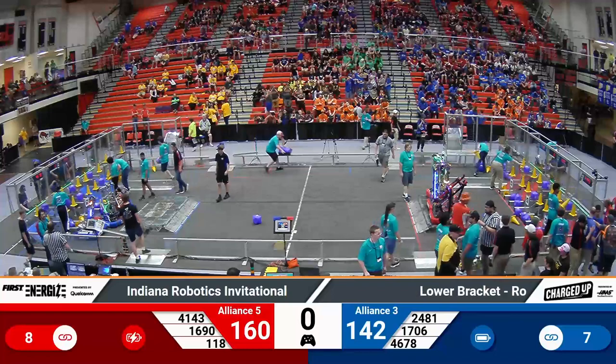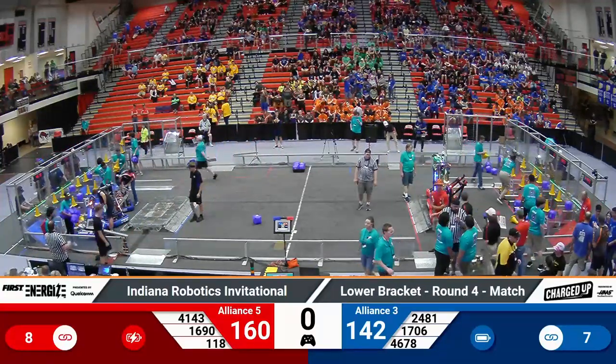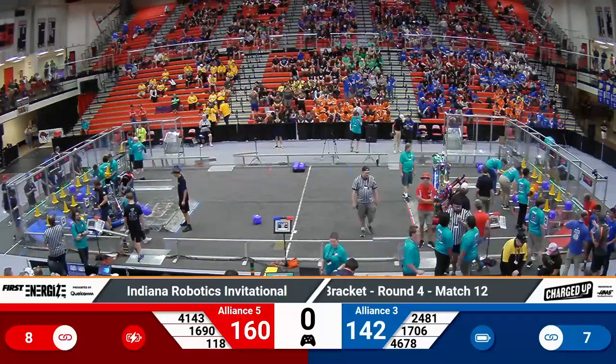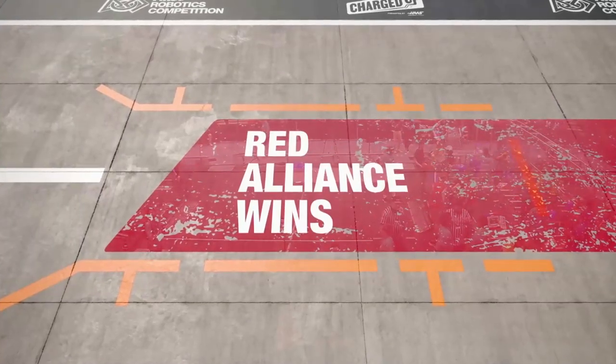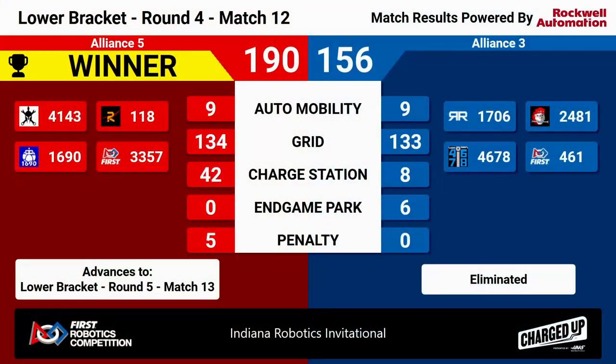We do have a score — these two incredible alliances fighting to stay alive in the lower bracket. This is not a tie, we have a winner, and it's the Red Alliance with a score of 190 to Blue's 156. That charge station at the end made a big difference. Congratulations to our winning number five alliance. We'll see them next match in round five, match number 13. Unfortunately for the Blue Alliance, their road ends here.